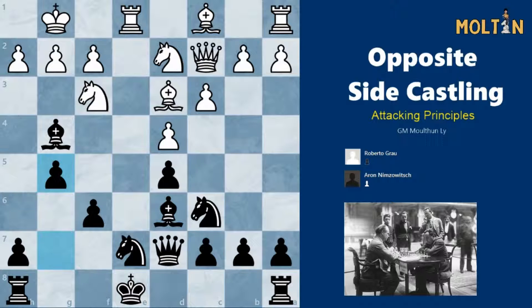In opposite side castling positions there are a few things to keep in mind. The main plan that both sides will go for is a pawn storm — we're going to try and push the pawns to break open the enemy structure on the other side of the board. Tempo is very important in this aspect, so it becomes a race. Whoever can open up the king first usually has the better position. We also want to avoid pushing any pawns in front of our king because this will create weaknesses which makes it a lot easier for our opponent to open up lines. You also want to watch out for any open files and diagonals since open lines make it a lot easier for you to get an attack going.